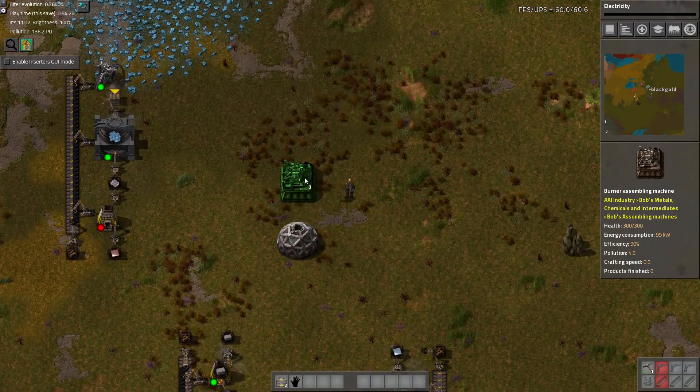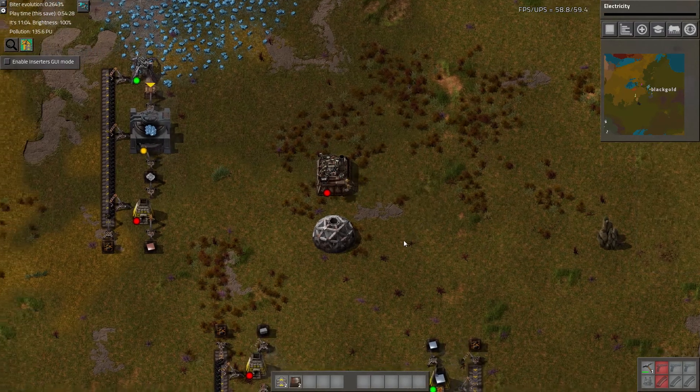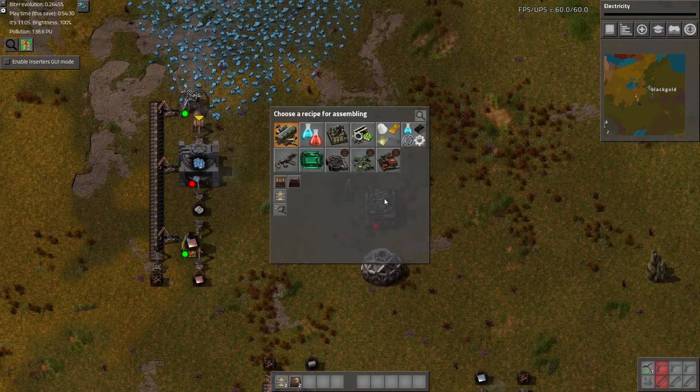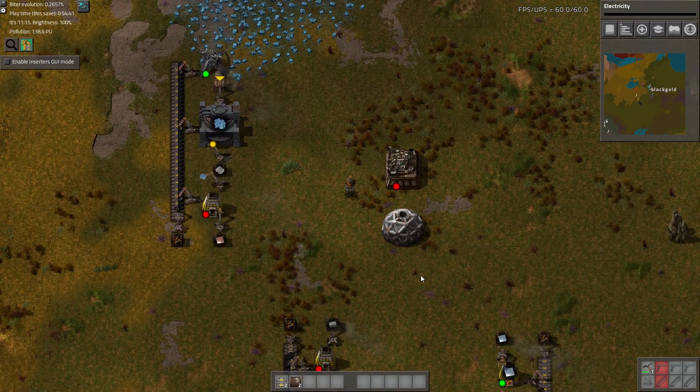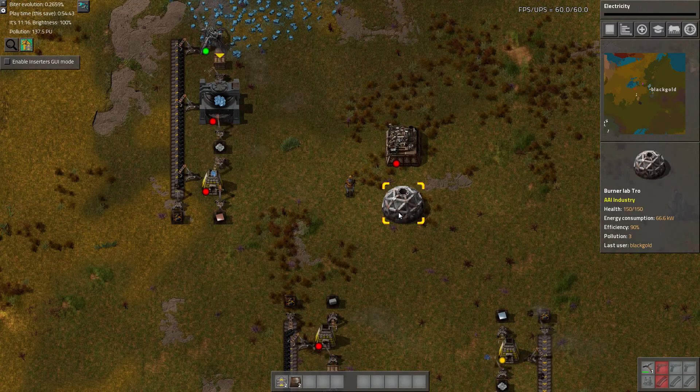I'm not going to really worry about what the exact ratio is for these science machines. I'll just build the minimum amount — one machine, one machine, one machine. Usually when you're building any kind of setup, it's best to work from the end product backwards.